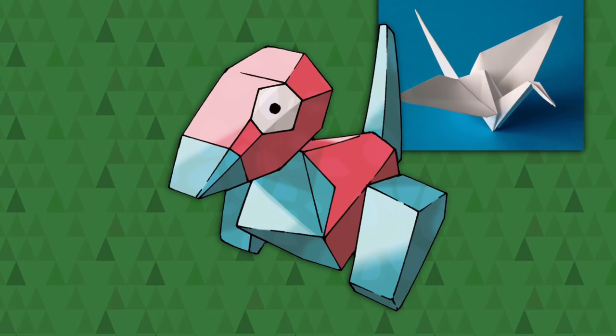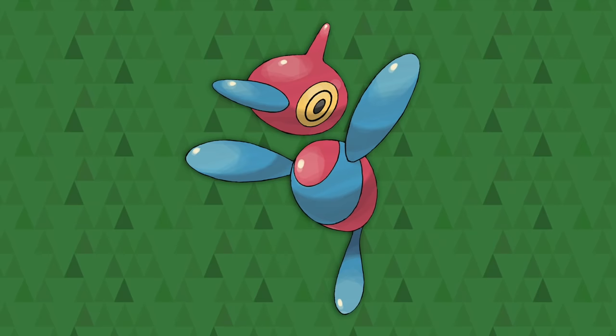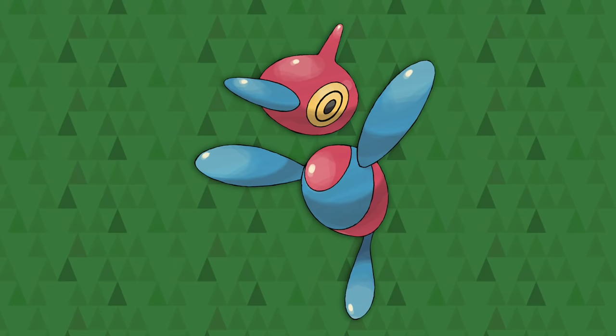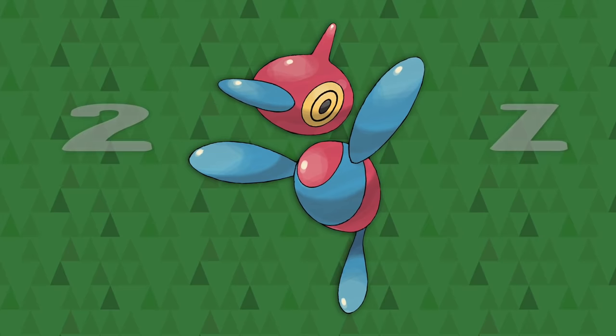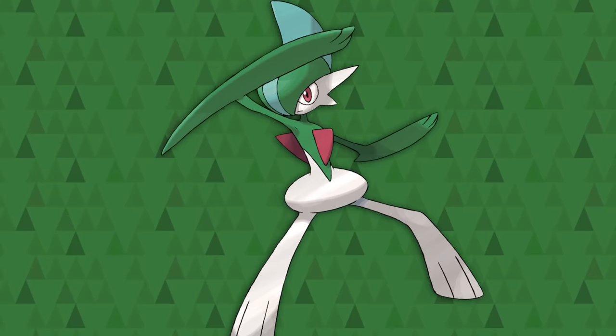Porygon-Z — it's a Porygon, like an origami bird made out of digital code. Then it gets upgraded, and if you trade it while holding a Dubious Disc, it starts glitching out as a Porygon-Z. A Z is just a messed-up 2, after all. There's a whole two-part video about this one for more details.